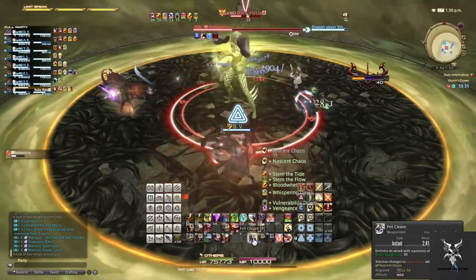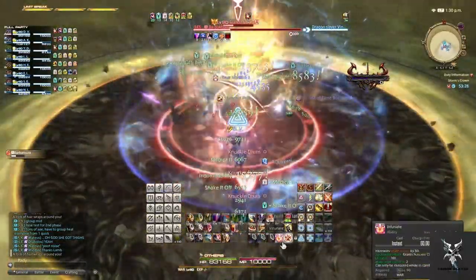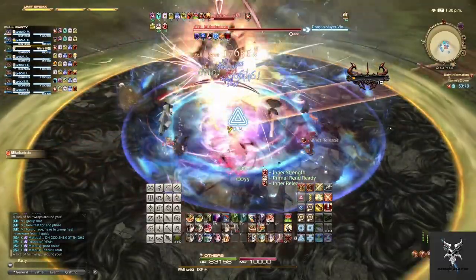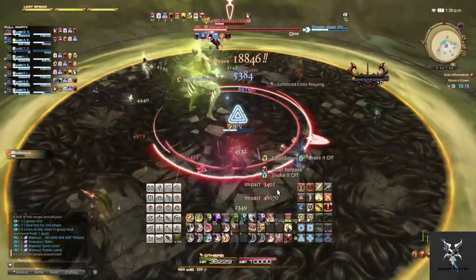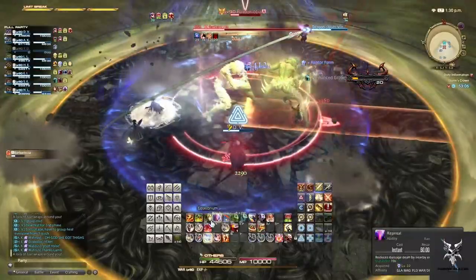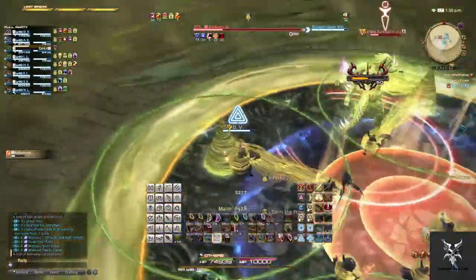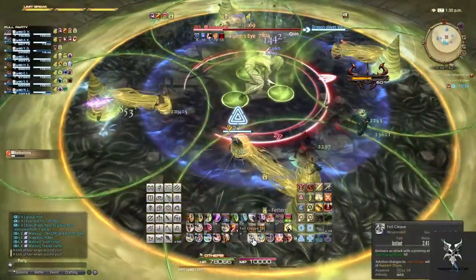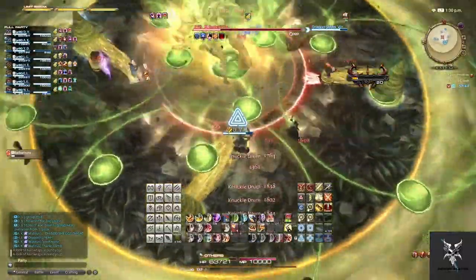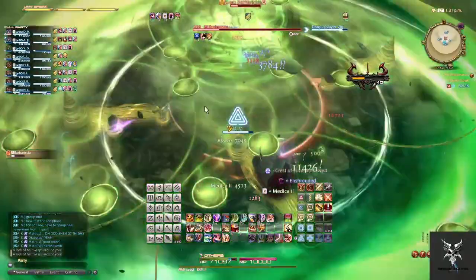She'll then do another Knuckle Drum. She'll repeat the Line AoE and Circular AoE phase while also doing a knockback mechanic from the center of the platform, before doing the Hair Tease and putting everyone in the circles again. This time she will do Knuckle Drum in the center of the platform while also sending out the green Circular AoEs. Once Knuckle Drum is done she will do a Circular AoE in the center of the platform followed by a Donut AoE. Since you are slow due to the hair, you'll need to be moving in between these quickly.